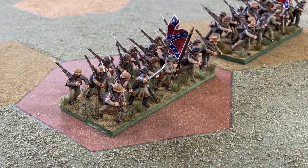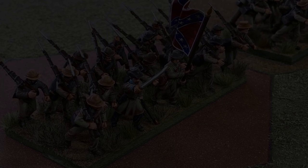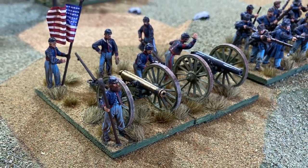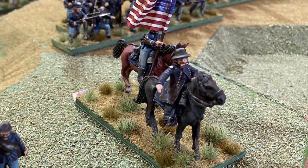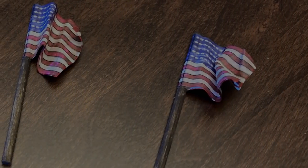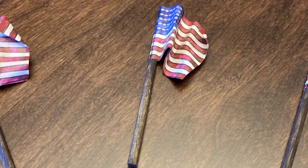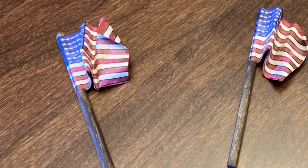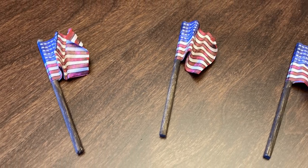Units include infantry, which can take up to four hits before being eliminated; artillery, which shoots far but only takes two hits to destroy; and leaders, who become casualties with a single hit. Each side earns a battle flag for each enemy unit killed. Plus, the Confederates can score up to three flags for capturing key terrain objectives. The first side to collect twelve battle flags wins.